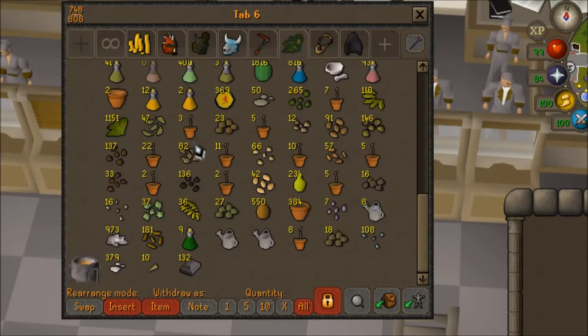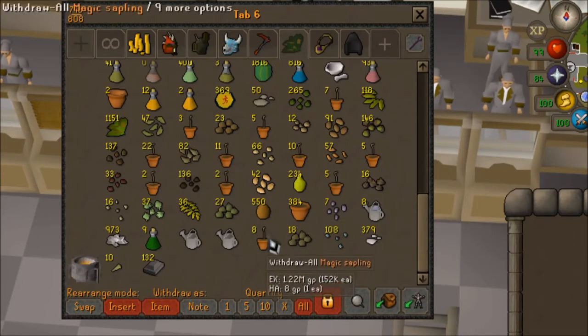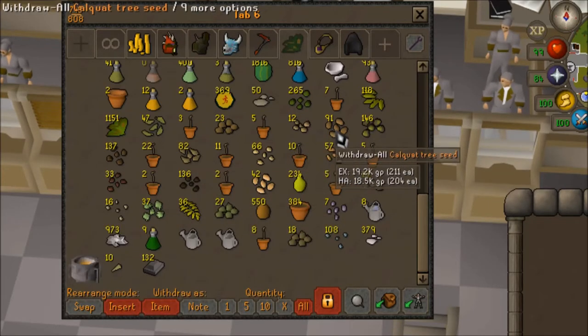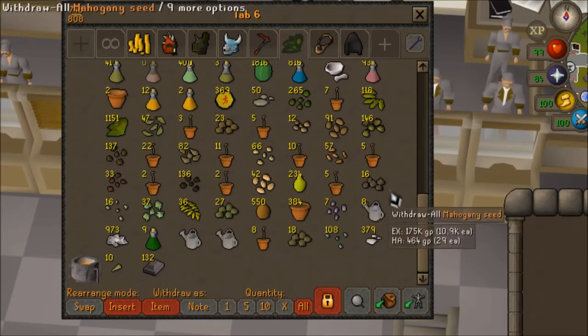I put all my farming tree seeds down here. Of note, 26 magic seeds there, and 27 spirit seeds. I got a fair amount of fruit trees and stuff from Zulrah. I don't farm a lot, so get over it.